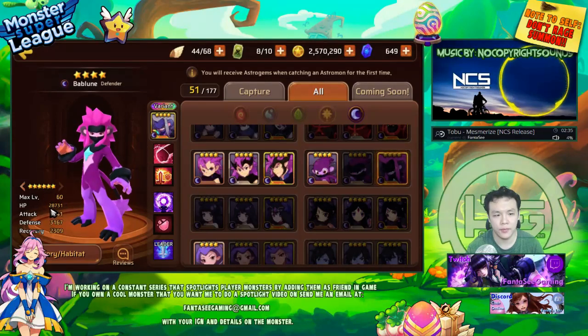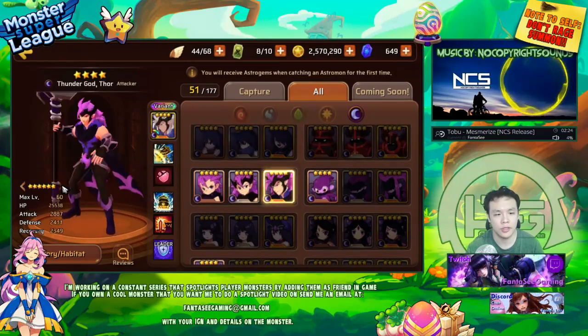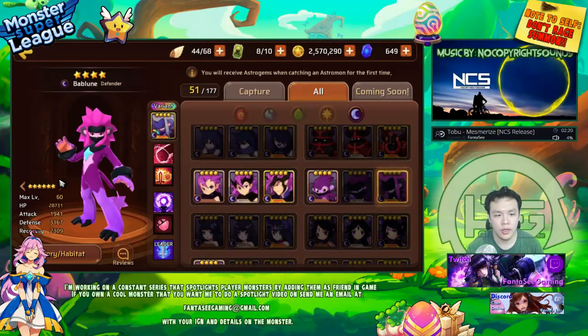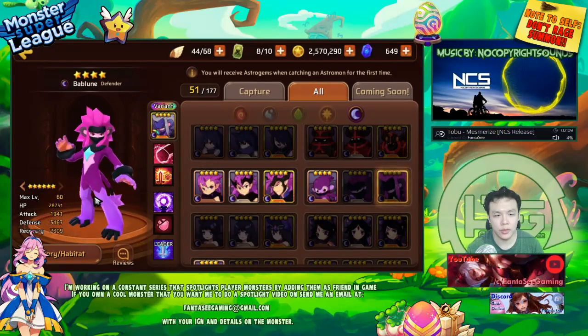Most defenders have pretty high amounts of HP. 2800 is definitely a little bit on the higher side for all monsters in general. If you take a look at some attacker monsters, their HP is definitely a lot lower. But his main selling point, I think, is his base defense stat — for a 4-star, it's really high. The other reason why I wanted to place him here is because it's very easy to get this Monkey to Evil 3.